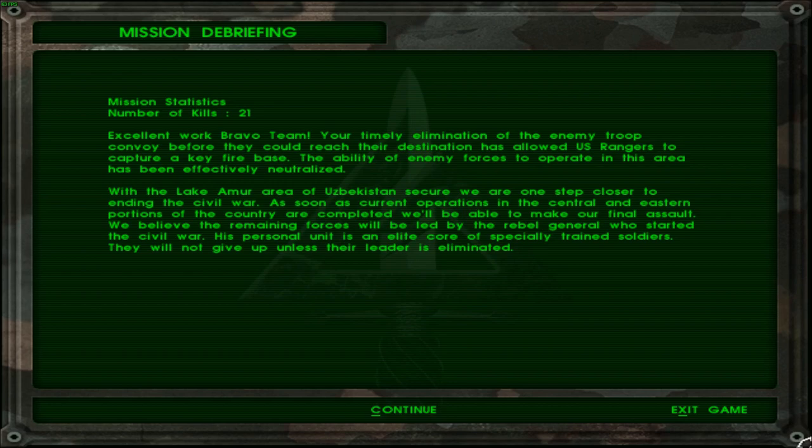As soon as current operations in the central and eastern portions of the country are completed, we will be able to make our final assault. We believe the remaining forces will be led by the rebel general who started the civil war. His personal unit is an elite corps — I think it should be CORP instead of CORE, but who knows — of especially trained soldiers. These guys were tough, pretty good shots. Usually the game warns you if you get shot once and it's not in the head, but no matter where you were shot in this mission, you would die. They will not give up unless their leader is eliminated.